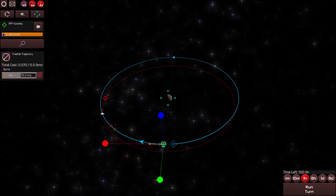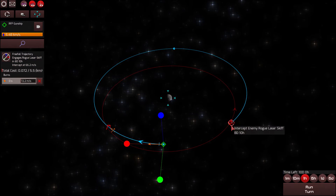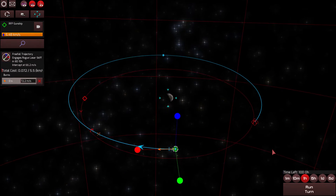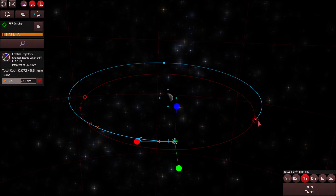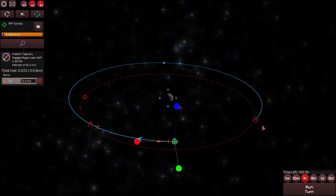If we expand the orbit a bit more — ah, this is what I'm looking for. This diamond icon here is basically an intercept that we've created with our own trajectory manipulation. Coming at the enemy at this angle, I think we'll be able to more easily shoot the side of their ship and try to get at the engines, instead of coming at them head on.